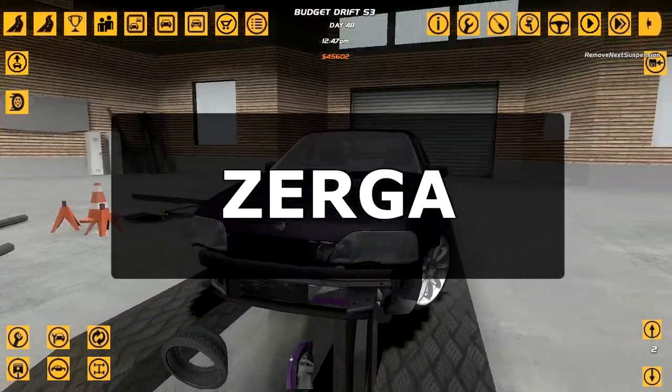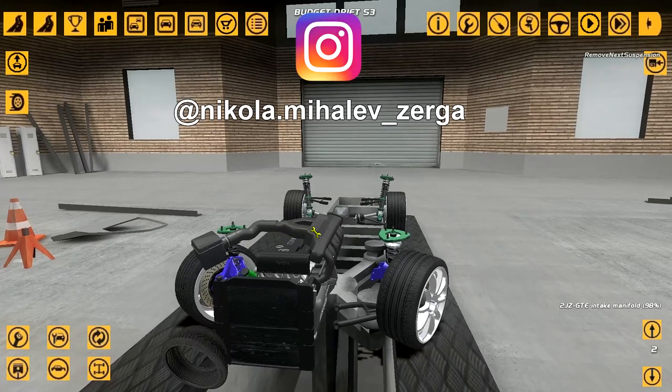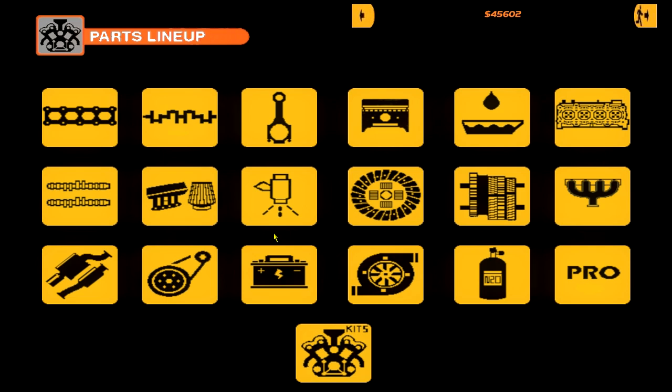Welcome back to another episode of Street Legal Racing Redline. Last time the car was slow as hell, so let's modify it by removing this fake GTE intake and working on the engine. I jumped into this video quite aggressively — I admit it was very jumpy. I didn't think it through. These episodes don't come out one after the other even though I record them that way, so it is what it is.